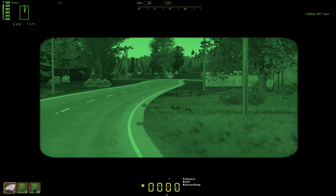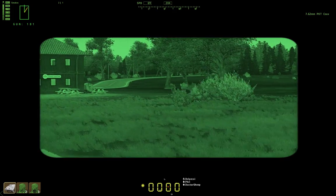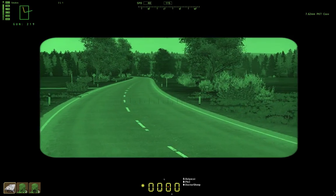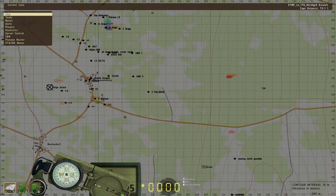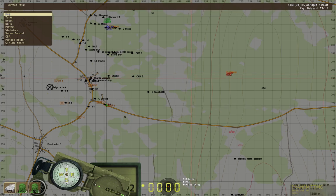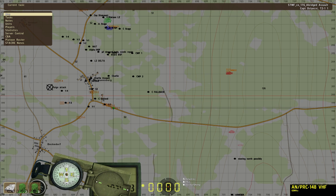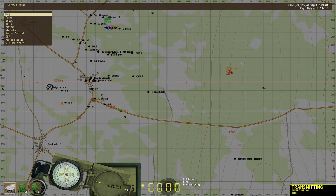Company: what's left of Alpha and MnT are booking it north — it's a full retreat. Roger, be advised — you have armored reinforcements coming. Roger. Alpha, are you able to cut west into that clearing? I'll pass it on. We can. What do you want? If you cut west and get into that clearing, the BMPs will pick you up. Okay, we can cut west now.